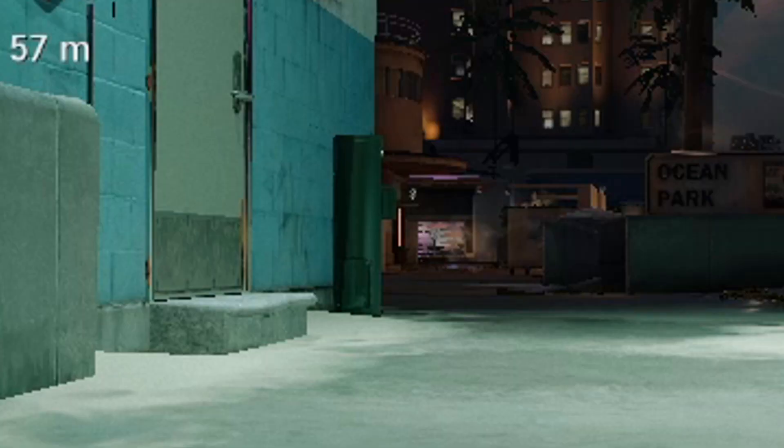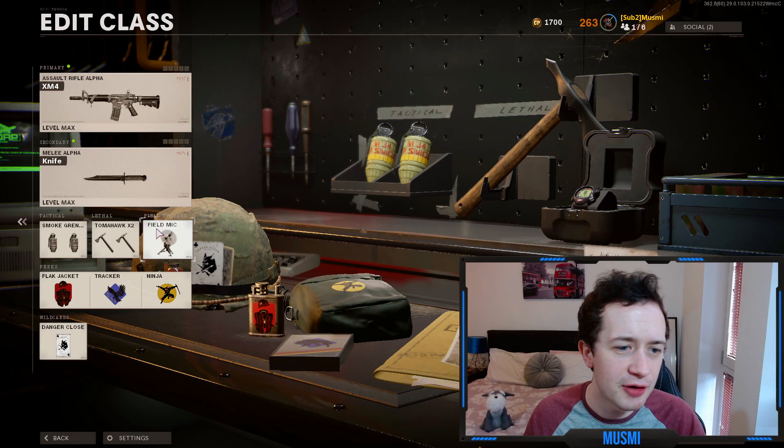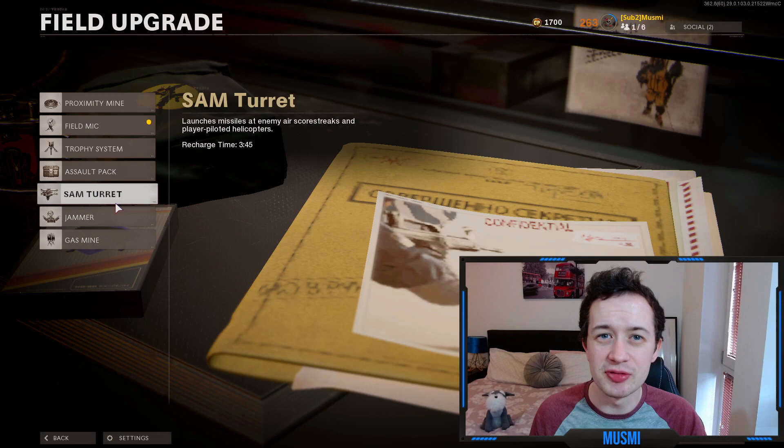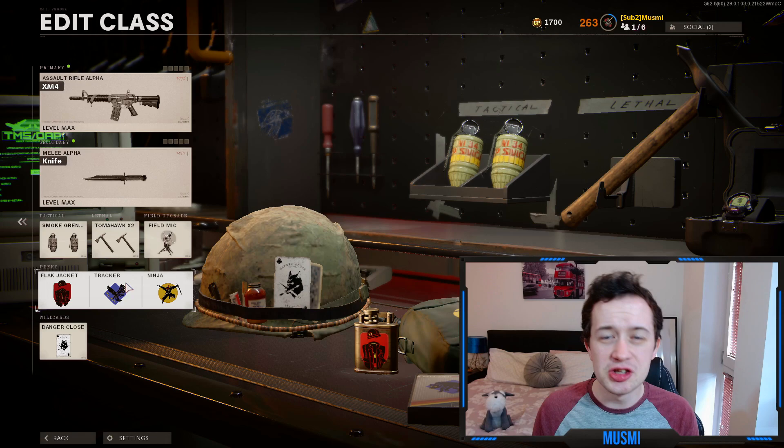On the lethal, we've got tomahawks — just for a bit of flair. Who doesn't love chucking those tomahawks, bouncing them off walls, chucking them across the map? You can use whatever you want here though. For the field upgrade, I originally started with the sand turret since we don't have ghost on this class, just to passively shoot down spy planes. But at the end of the day I settled on the field mic. It's really strong knowing where your enemies are so you can position yourself on a corner ready to stab them as they come around.